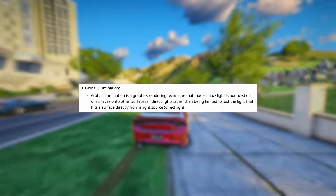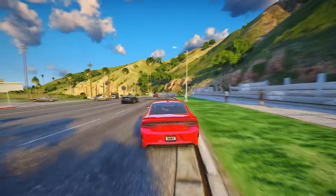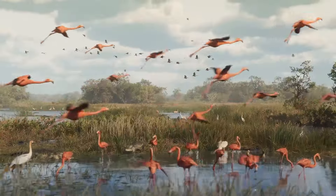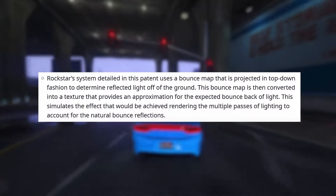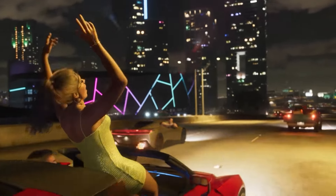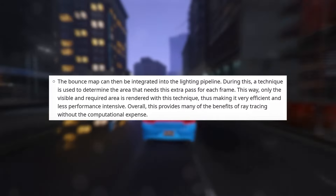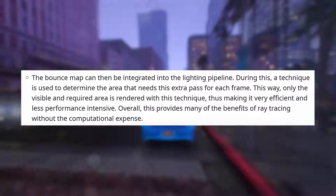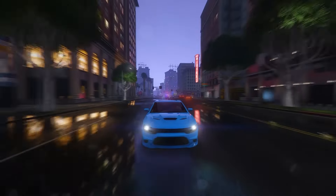Global Illumination is a graphics rendering technique that models how light is bounced off of surfaces onto other surfaces — indirect light — rather than being limited to just direct light from a light source. Rockstar's system uses a bounce map projected in a top-down fashion to determine reflected light off the ground. This bounce map is then converted into a texture that provides an approximation for the expected bounce back of light. The bounce map is integrated into the lighting pipeline, and a technique determines the area that needs this extra pass for each frame. Only the visible and required area is rendered with this technique, making it very efficient and less performance-intensive.